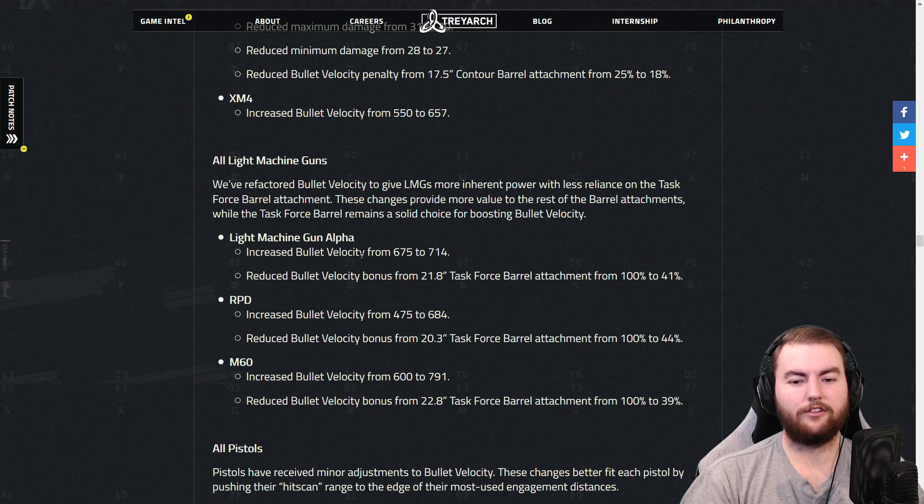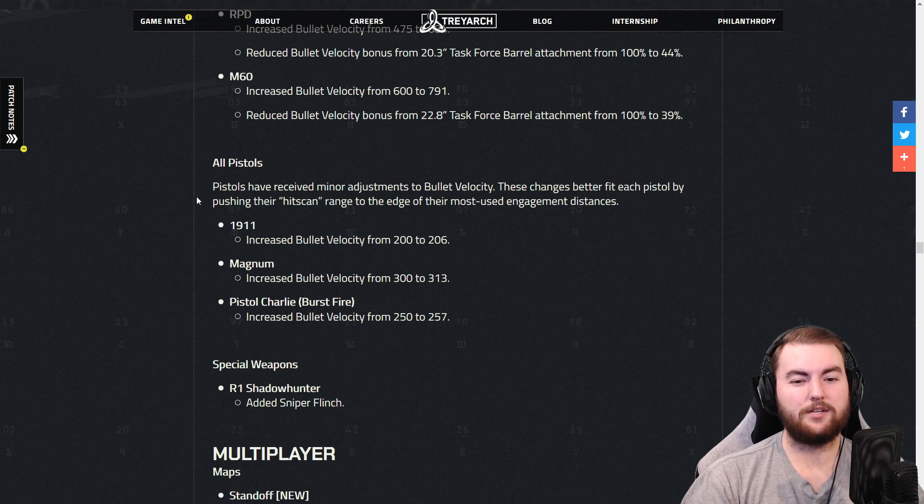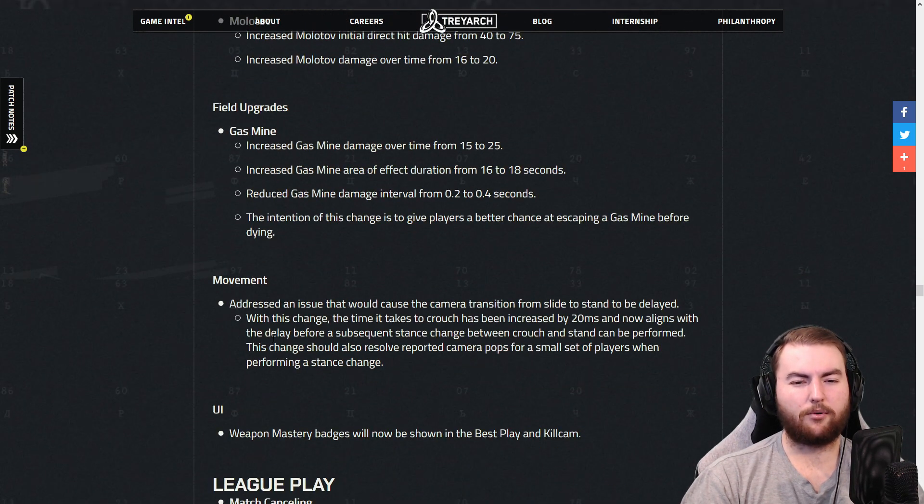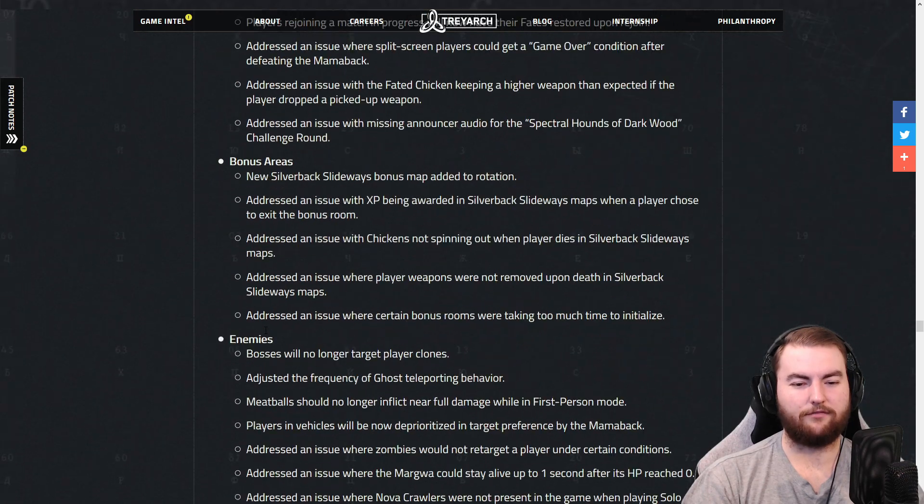LMG changes across the board — bullet velocity changes on all these particular weapons, and they reduced the bullet velocity bonus from the Task Force barrel across the board. People are still going to run the Task Force barrel on LMGs. All the pistols have had increases to their bullet velocity — 200 to 206, 300 to 313, and 250 to 257 — not super significant, but definitely worth talking about. And they have added flinch to the R1 Shadowhunter.